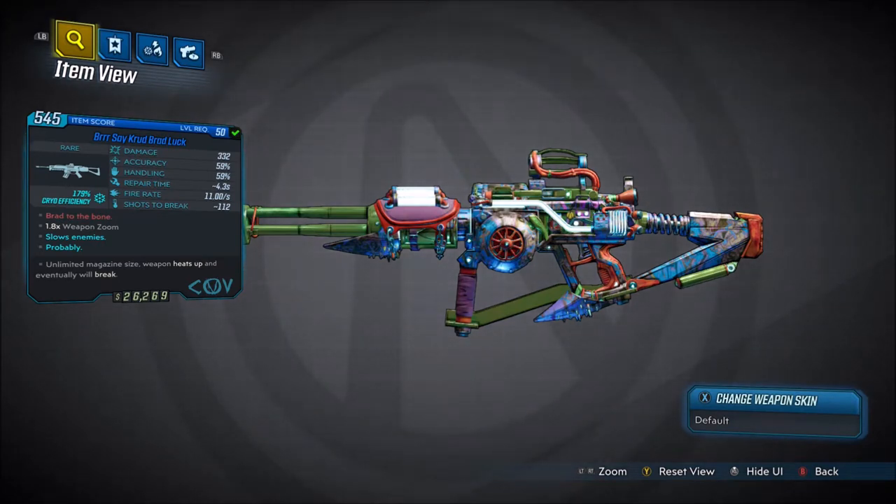The red text of this weapon says 'Bad to the Bone,' plus 1.8 times weapon zoom, slows enemies probably, a limited magazine size, weapon heats up and eventually will break. Damage is 332, accuracy is 59%, handling is 59%, repair time is 4.3 seconds, fire rate is 11 seconds, and the shots to break is 112.